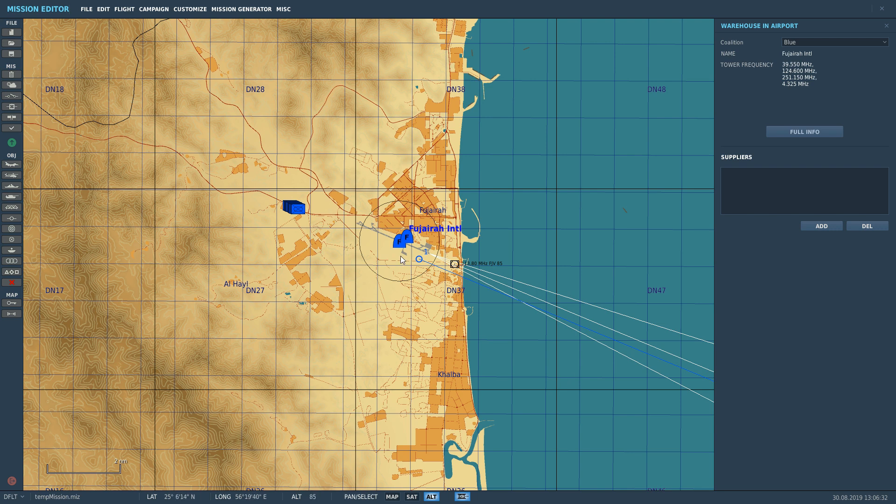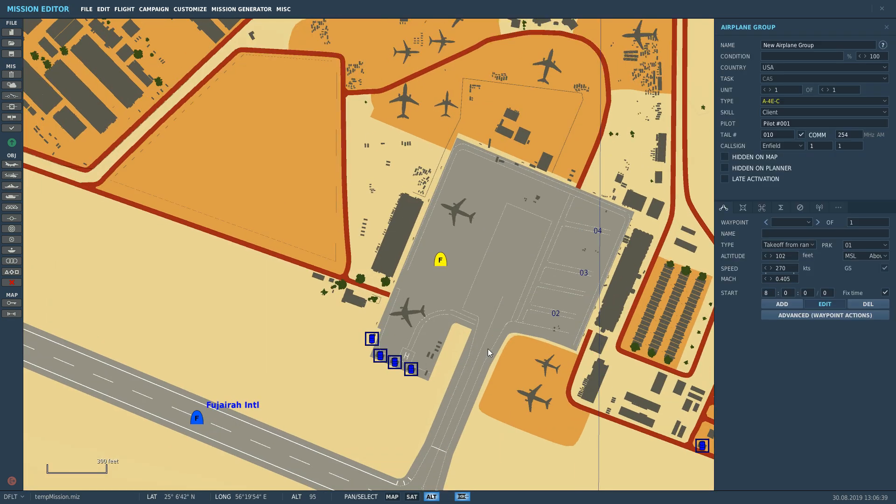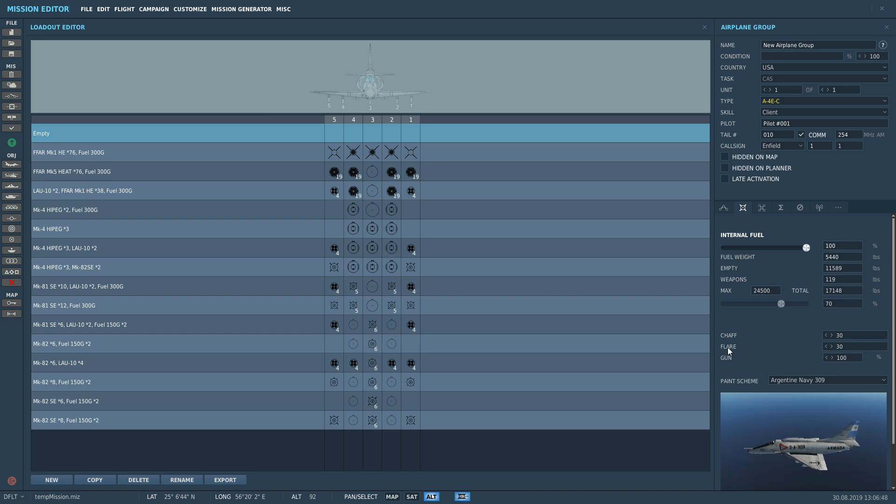We're starting in the mission editor because this is one of the ways we can set up our countermeasures. I'm going to pick the A4E and go to the armament page where we can set the chaff and flare. It comes in bundles of 30. There is a dispenser at the front of the aircraft and a dispenser at the back, each carrying 30 cartridges. In this configuration with 30 flares and 30 chaff, there is 30 chaff at the front and 30 flares at the rear.